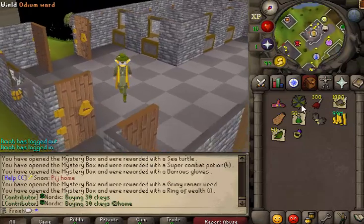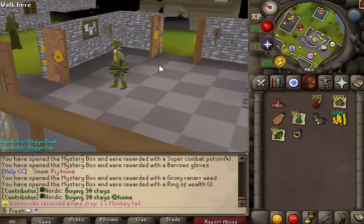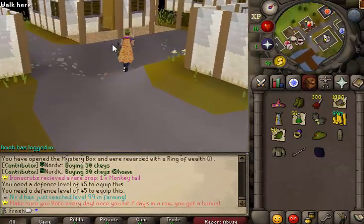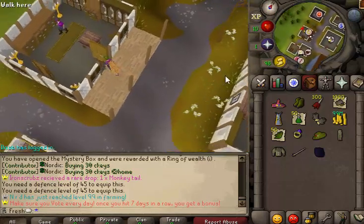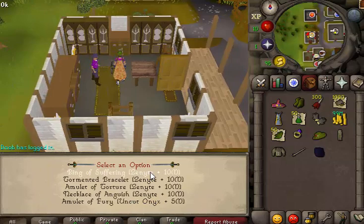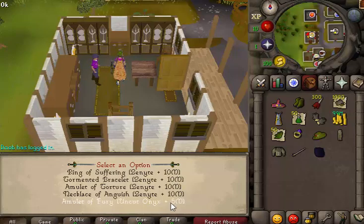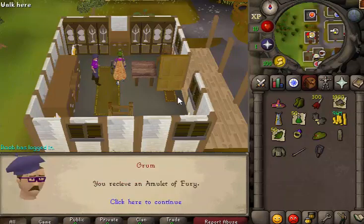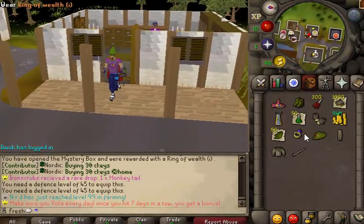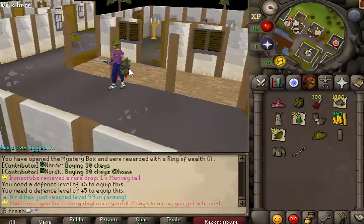Is that the malediction piece we need? It is — moment of truth: does malediction ward have requirements? It doesn't — yes! Bad coding number one. The new update also added this NPC who will make your jewelry. For people who don't have the stats to make a zenyte, you can make a ring of suffering — relatively cheap, 10 mil — and you can make an amulet of fury. We made it — look at the flex gear!